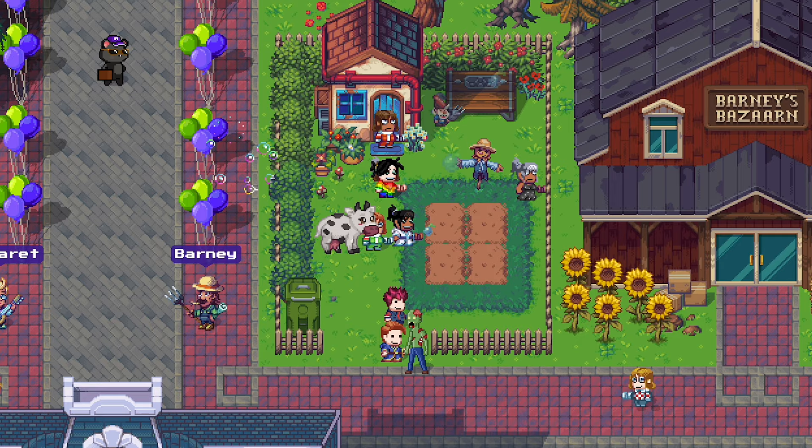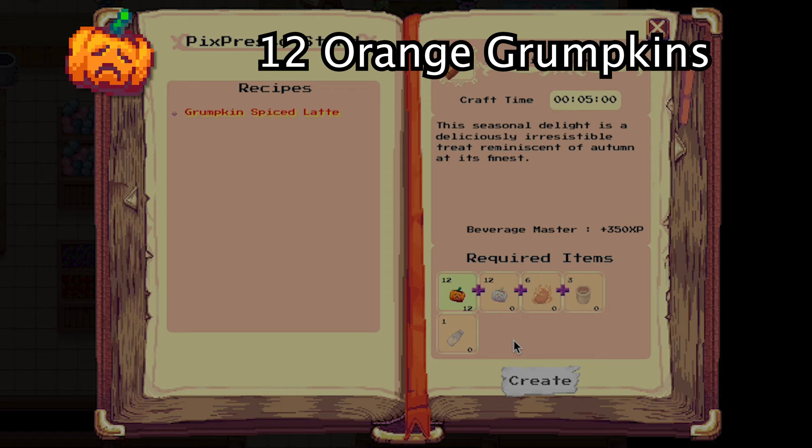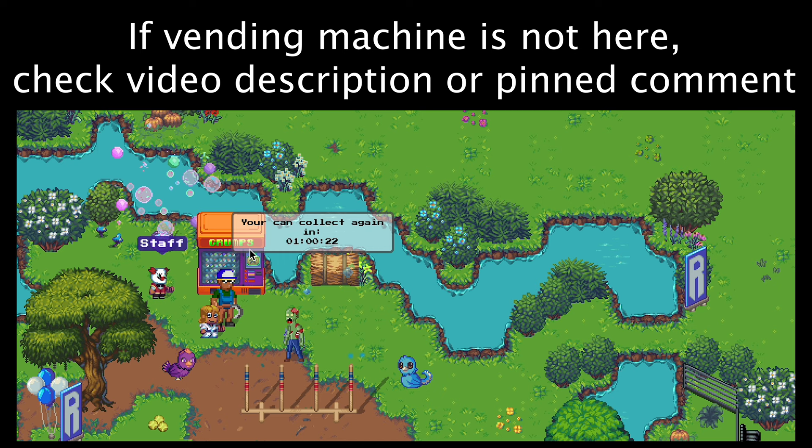To make the coffee drink, you need to go to the neighbor Barney's Bazaarne. Click on this coffee stand to see the recipe. You need 12 orange Gromkins, 12 normal Gromkins, 6 hot potatoes, 3 coffee cups, and 1 milk. You can get the 12 orange Gromkins here at this vending machine.